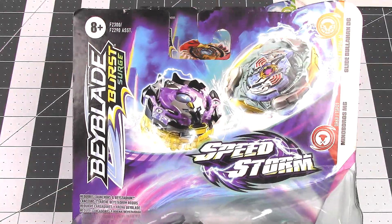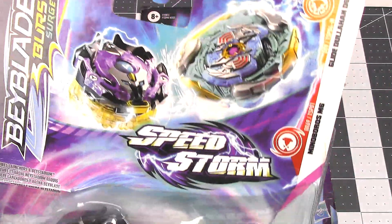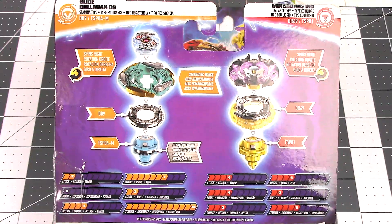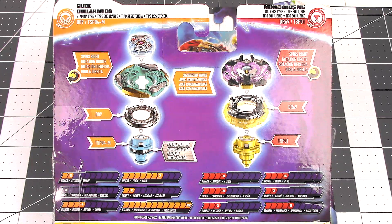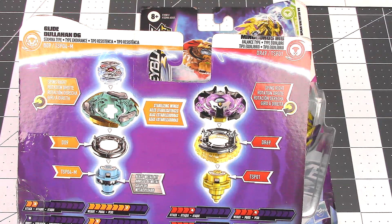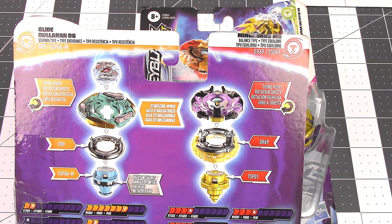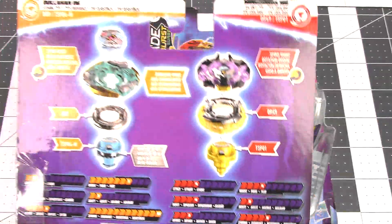Let's take a look at the left one first. We have Minoboros and Glide Dullahan. Minoboros is a balance type and Glide Dullahan is a stamina type. Here we have the two bays up front and the stats for both of them. Glide Dullahan is a right spinning Beyblade, comes with D094 disc and performance tip TSP04-M. It's got really high stamina and pretty decent weight, low and average everywhere else. Minoboros M6, again a balance type right spinning Beyblade, comes with a two-part forged disc DR69 and the TSP01 performance tip. It is pretty average all the way around except for agility — it's pretty slow.